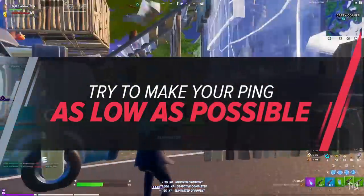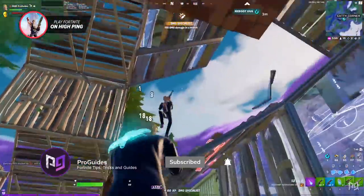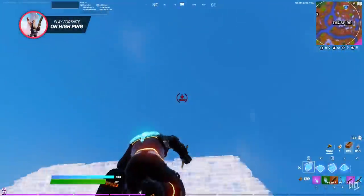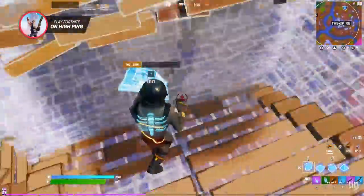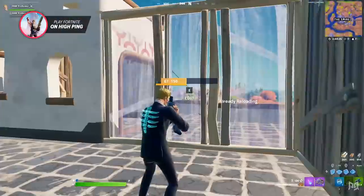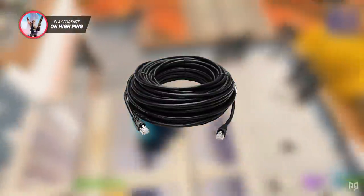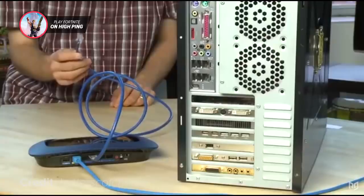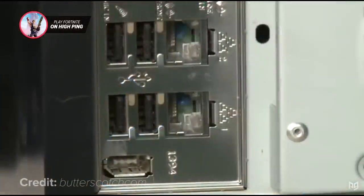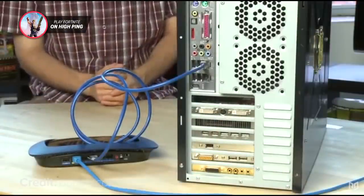Number one: try to make your ping as low as possible. Playing on high ping is not ideal, but given where most of us live, the majority of us do not have access to zero ping. Getting your ping as low as you can before learning other strategies can make a huge difference. A very simple way to guarantee lower and more reliable ping is through the use of an Ethernet cable instead of a wireless Wi-Fi signal — connect your PC or gaming console directly to your router.